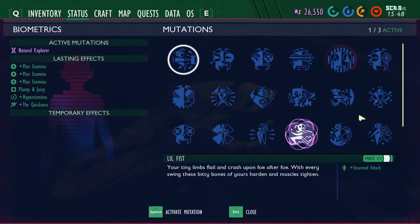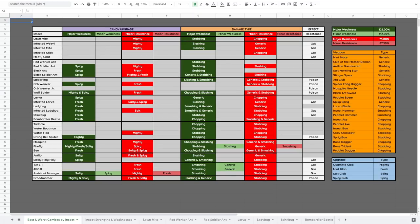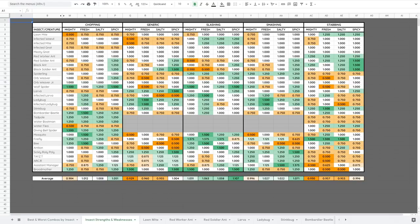Here's a chart summarizing the strengths and weaknesses for each insect, except the aphid, gnat, and weevil, because you can use anything against them. The key takeaways: Spicy does well against most ants, larva, orb weaver and wolf spiders, roly-polies, and the Broodmother. Fresh does well against infected larvae, ladybugs and infected ladybugs, stinkbugs, bombardier beetles, and all three flying insects. Salty is only really good against antlions and the Assistant Manager. Spicy Slashing is by far the best combination, which is why the Spicy Antlion Greatsword is the single best general-use weapon in the game right now.